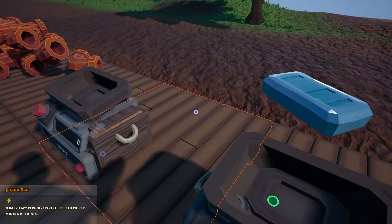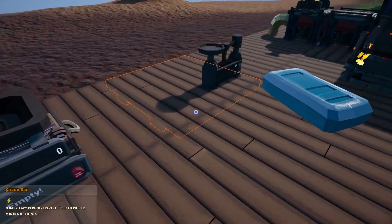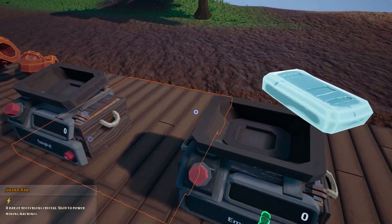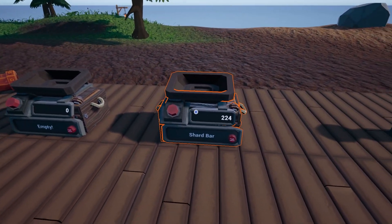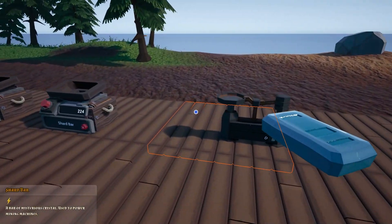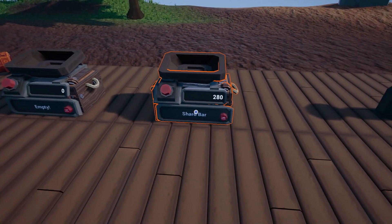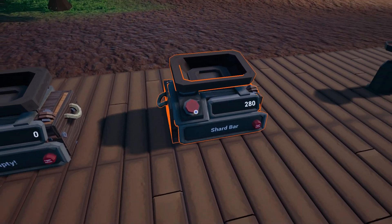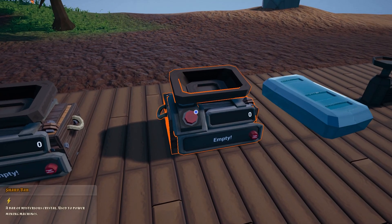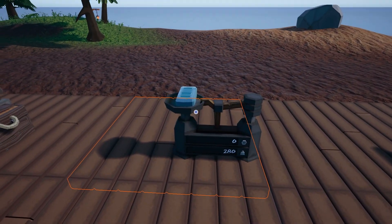So we have a shard bar here and we can just drop them in, and as you can see we have the number 224 — that is the exact weight of this bar. So instead of counting every bar you have, it will just count the weight. Something to bear in mind when you're doing resource bars: if I grab this one which weighs 56, when we add it the 56 is added on, and when we withdraw it instead of getting two individual bars it merges them together into one bar.